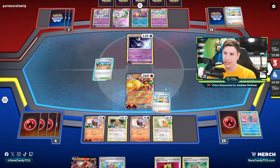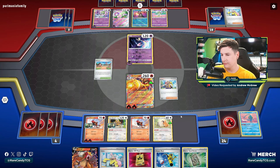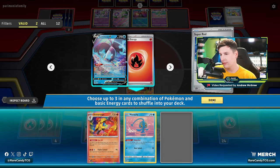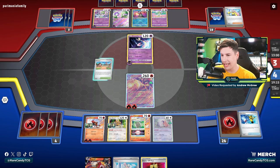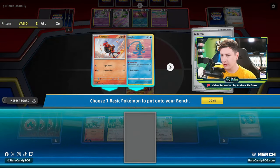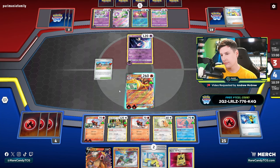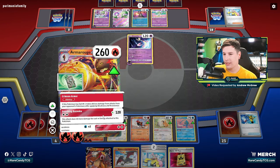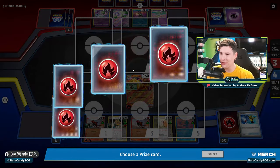We do get Iono but I really want to save this for next turn. I think we're just going to go for Arvin and guarantee the Super Rod. We'll put back Armor Rouge and Manaphy. Lumineon could be good for the final turn of the game, but for that reason I think we're just going to get down the Forest of Giant Plants — I don't think that card really matters anymore. We've been fortunate that doing flat 120 over and over has been sort of enough to keep us in this game.